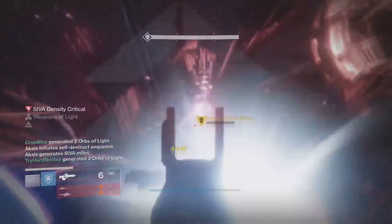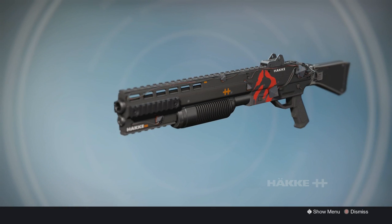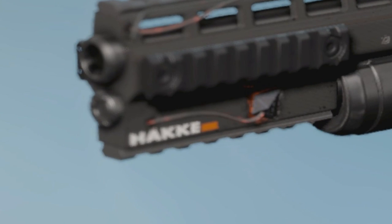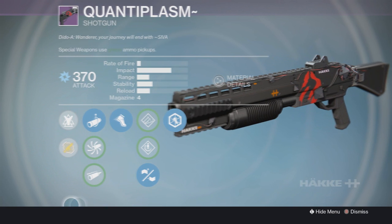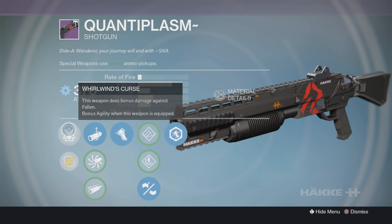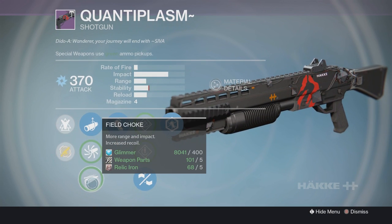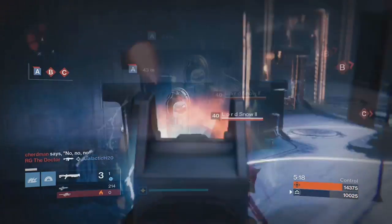For this first one I got for you guys is the Quanta Plasm, which is the shotgun out of the raid. As you can see, it has a black and red texture and it's part of SIVA, as you can see in the bottom left of the shotgun and the little symbols on it. As for the perks, it has Whirlwind's Curse — this weapon does bonus damage against Fallen and also has bonus agility when this weapon is equipped. It also has Linear Compensator, Accurized Ballistics, Fuel Choke, and Battle Runner.